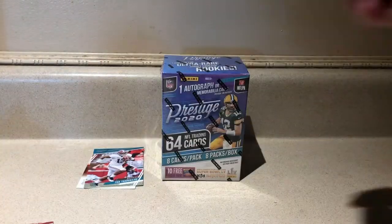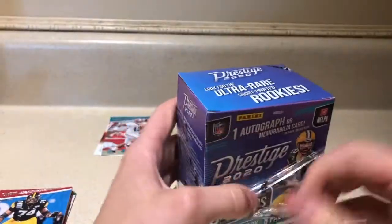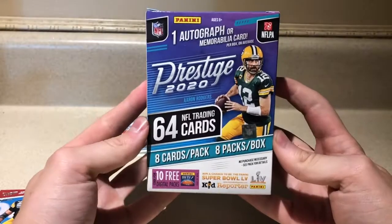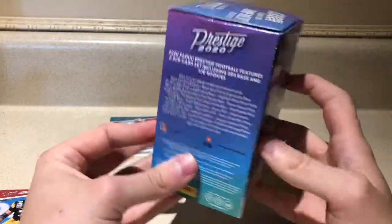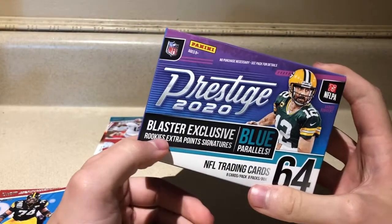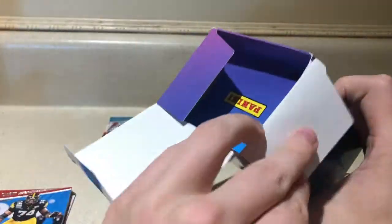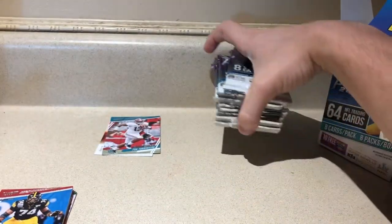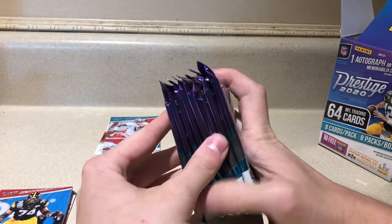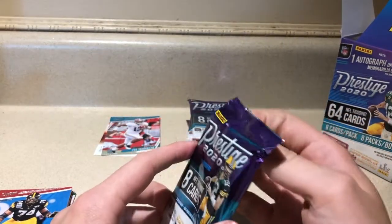A nice little bundle of cards there. Now we're going to break into this blaster box and really see what we can get. Prestige 2020 — eight cards a pack, eight packs in a box. This thing feels heavy. Feel free to pause and see what you can find there. We want these blaster-exclusive rookie signatures with blue parallels — that is what we're after. Hopefully we get lucky. Looks like we got a thick one, so we'll put that pack at the end. We may not have got the signature, but we got a jersey. We will see as we break into our first pack.